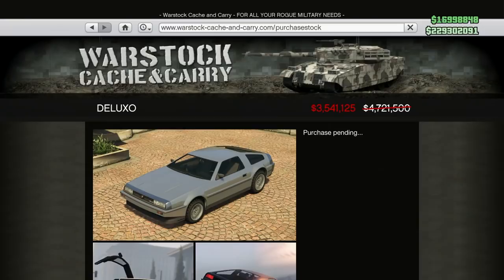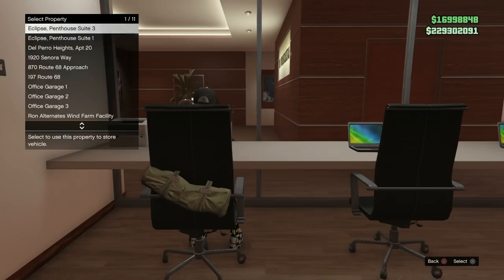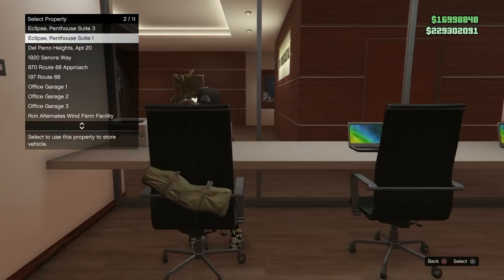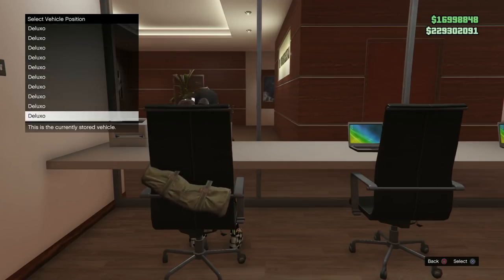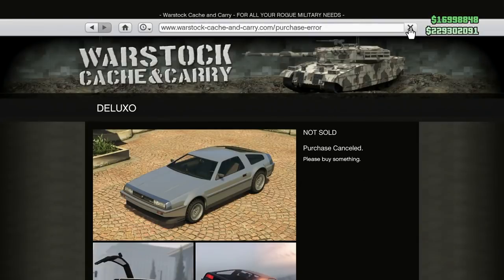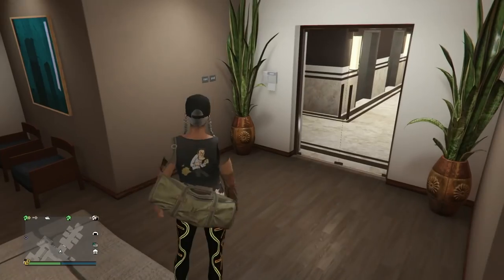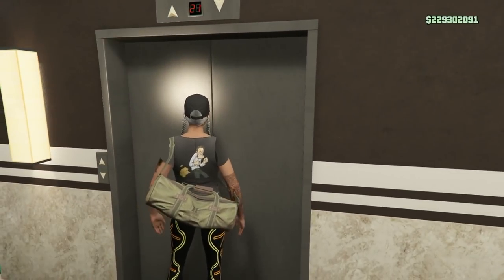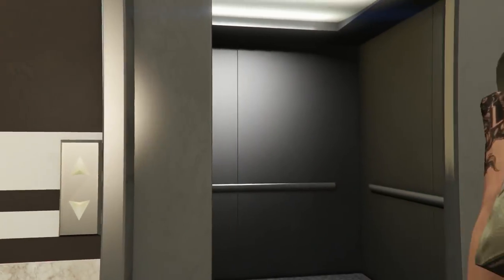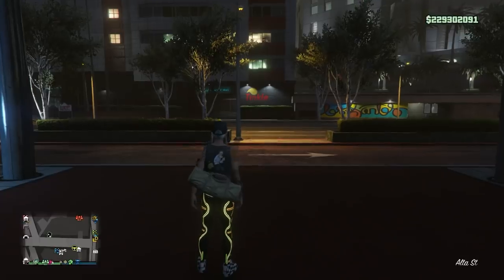I'm going to fill up this whole Del Perro apartment with Deluxos completely. This is what you want to do — fill up on Deluxos because they sell for the most money. Make sure you have enough money to buy a Deluxo before you do the glitch, and then you'll be able to afford it. As you can see, nothing came down from my bank account and I've just ordered a full garage of Deluxos. Order up for all your garages or all the empty spaces. Once done, exit out of the internet and wait for everything to get delivered — you won't see the notifications but you can hear them on your controller. Once everything has been delivered, head over to the elevator and hit exit to ground.